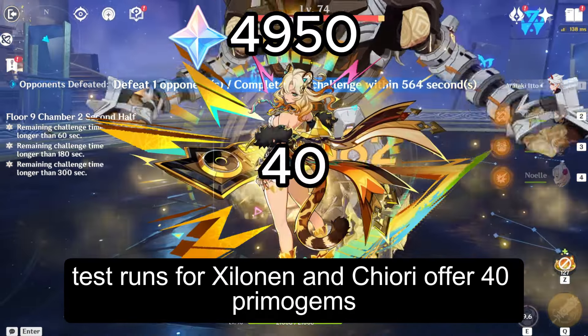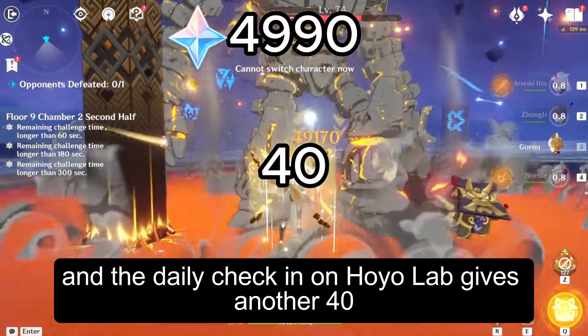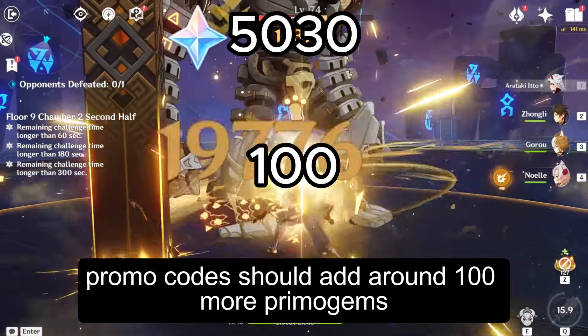Test runs for Xylonen and Chiori offer 40 Primogems, and the daily check-in on HoyoLab gives another 40. Events and surprise promo codes should add around 100 more Primogems.